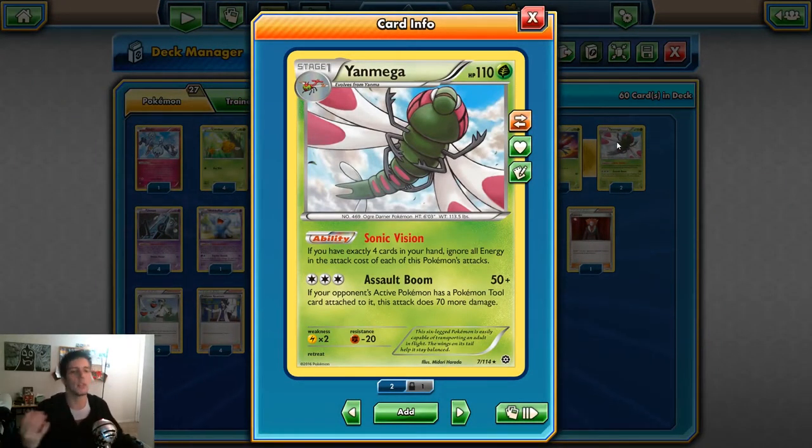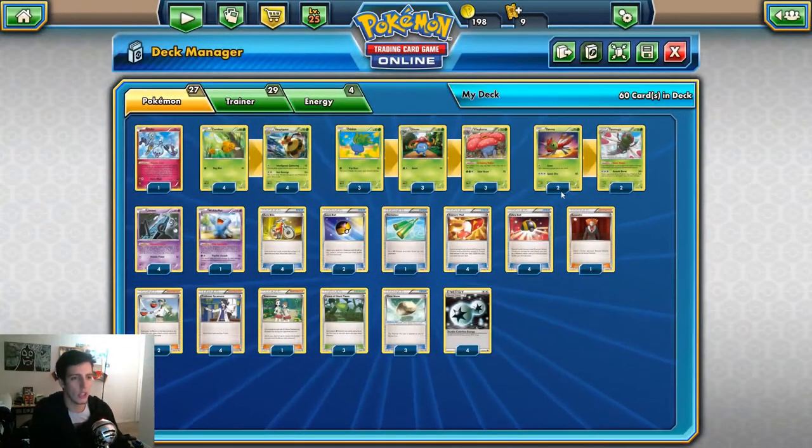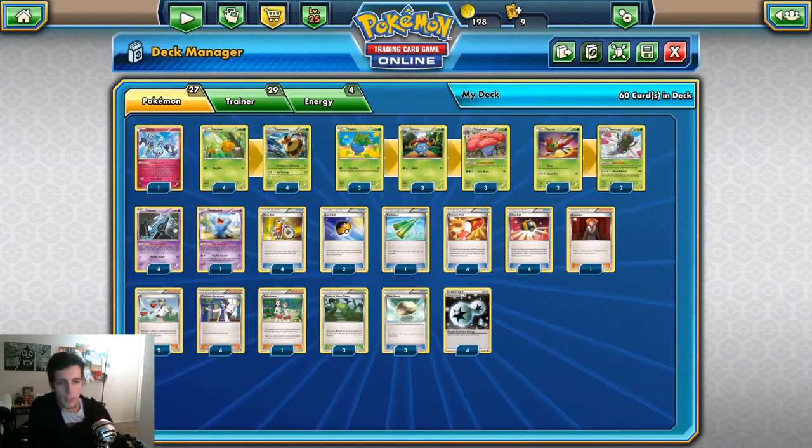As a secondary attacker we have Yanmega. I thought it would be a good idea because it doesn't necessarily need any energy to attack, so we don't have to waste our DCEs on it. Its ability Sonic Vision means if you have exactly four cards in your hand, ignore all energy costs of its attacks. Assault Boom does 50 damage, and if your opponent's active Pokemon has a Poke Tool - like a Float Stone or Spirit Link - it does 70 more damage for 120 total. That's two-shot potential for most things. We run a two-two Yanmega line.